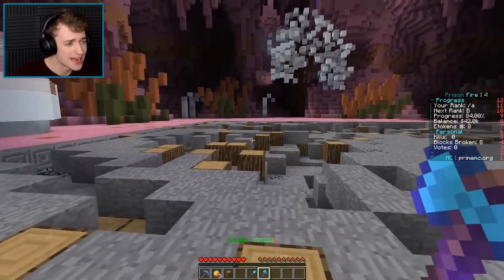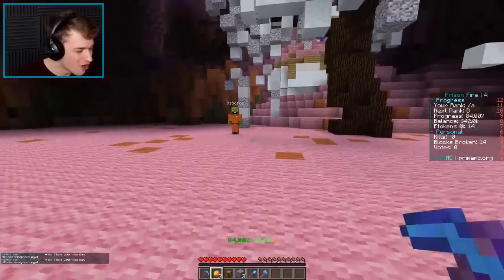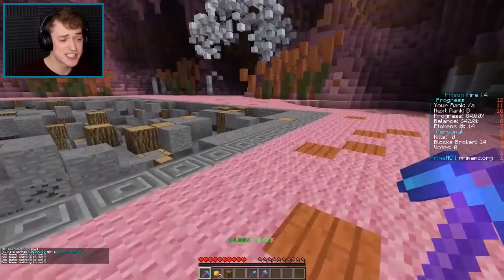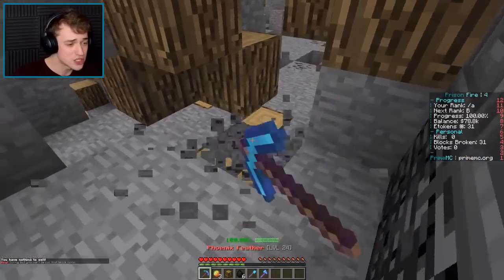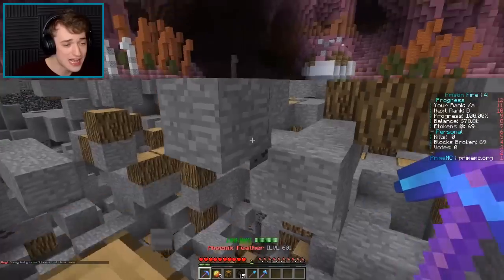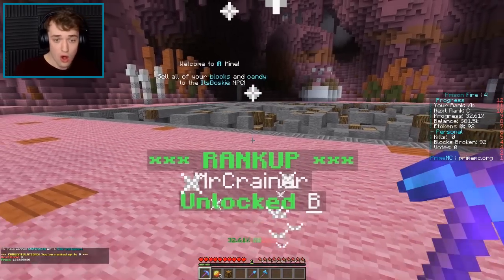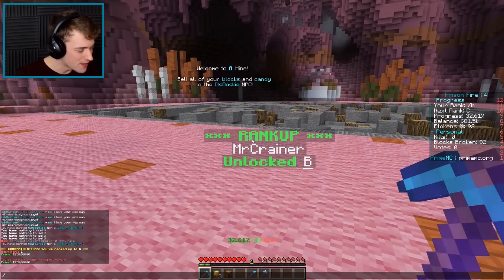Where am I? Sell all of your blocks and candy to the Itch Busky NPC. Okay, so Busky is in this mine and he just takes everything. He's the guy that you gotta sell to in the A mine. And Busky — since we know each other and stuff, can I get like a discount? Can you give me more money for my stuff? I'm making a lot of money. I'm rank B now. Okay, I'm rank B, so Womp.